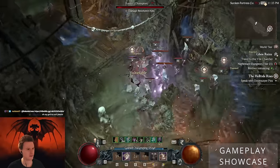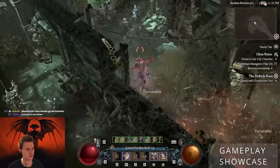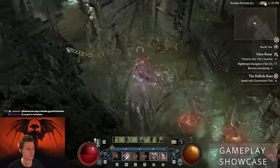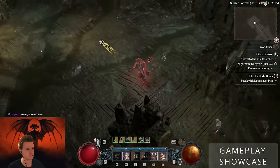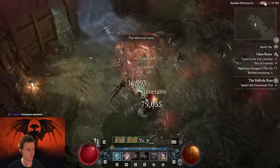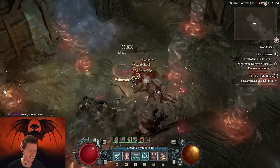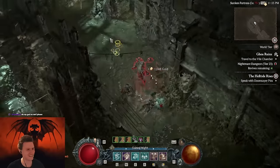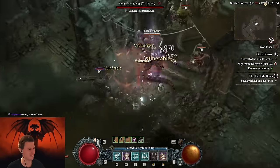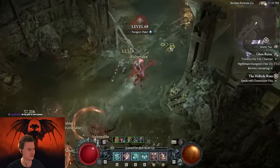We can just start blasting and I don't even need to use leap or anything — just lunging strike basically. This is how the dungeon looks, boom boom boom. We do the Gory Ruins, boom boom boom. Man, they're gonna nerf this — bring it down a bit. I mean don't nerf the fun completely, but bring it down a bit. This is like the new build — like who needs a core skill if you have lunging strike?